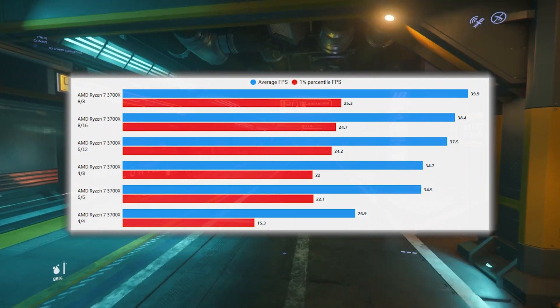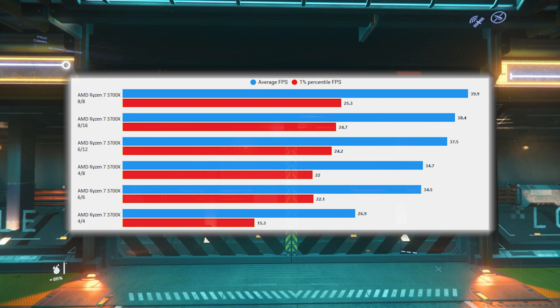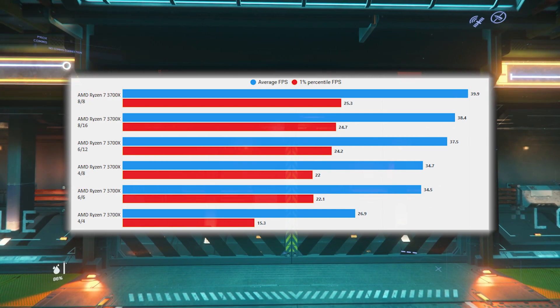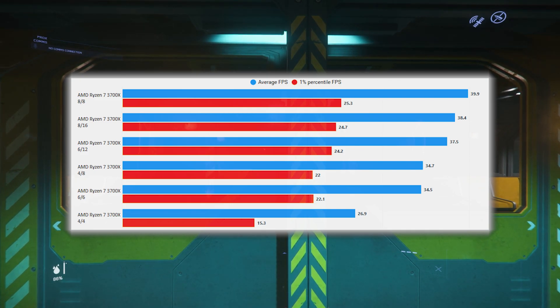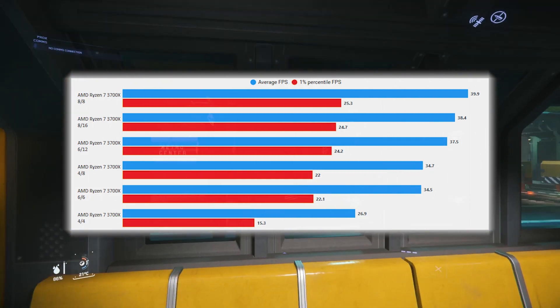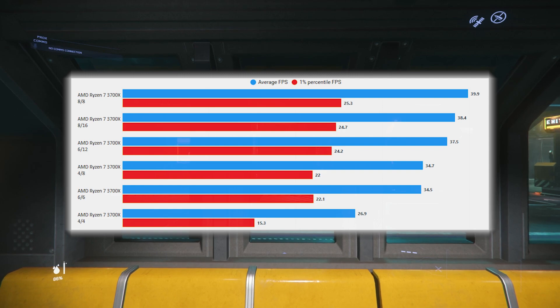I wasn't convinced by this, so I doubled the testing — those two top results, 8 core 8 thread and 8 core 16 thread, are 20 runs each just to try to validate this. The results were consistently higher with the 8 core SMT off version. I'd love anybody with a 3700X, 3900X, 3800X, or even the new 5000 series to try turning SMT off and see if it makes a difference.